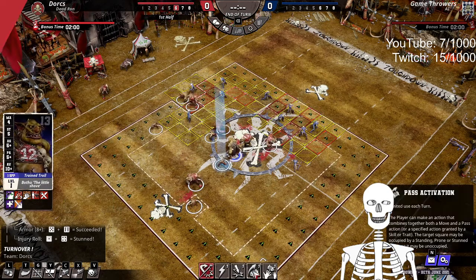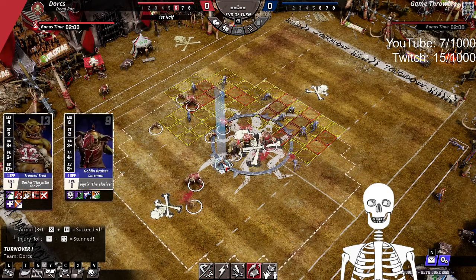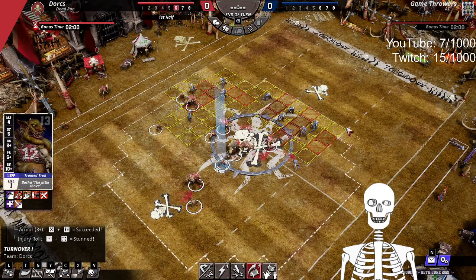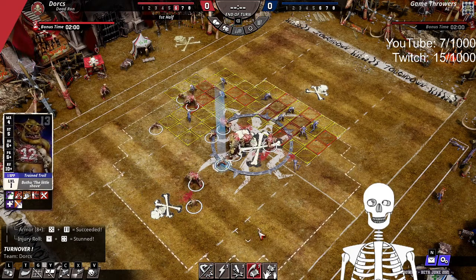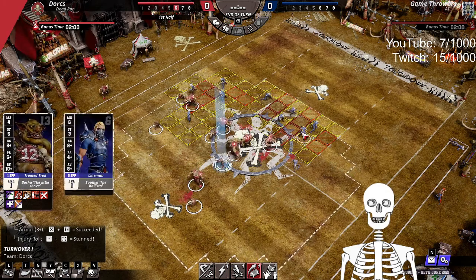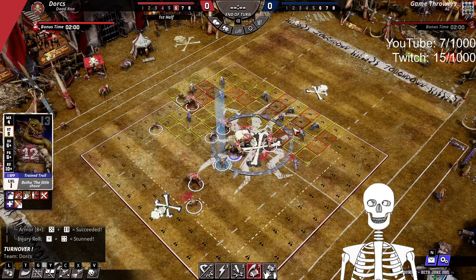And then you select Pass Activation, you click on your teammate, and you can see that there is now a dotted line showing the regions in which you can pass or throw a teammate to. Be careful not to mouse over opposing players, as you can see that can cause some issues.